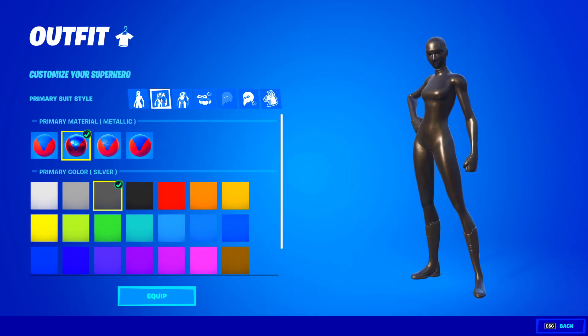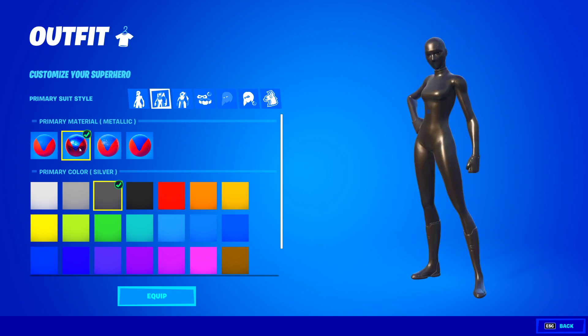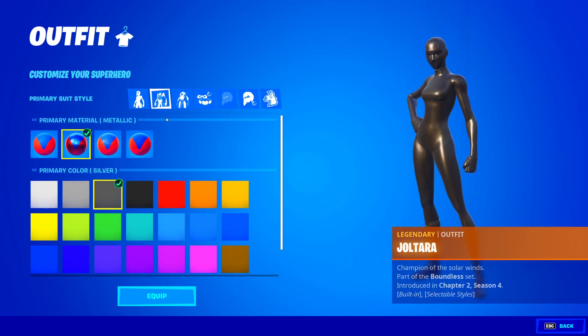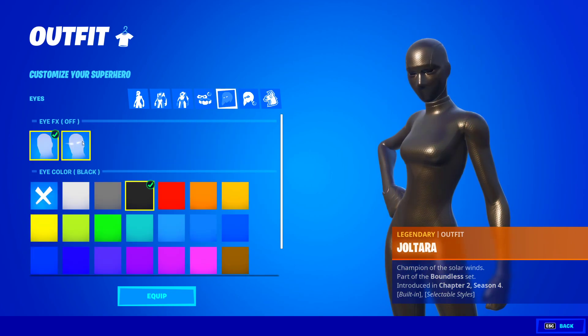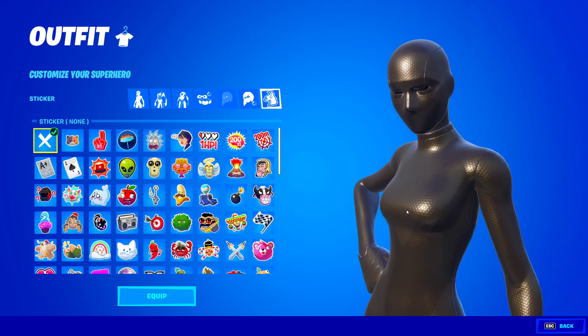Then head over to the primary suit style and put the primary material on metallic — these other options all look really weird, so make sure it's actually on metallic. And then the primary color on silver. You can't put it all black because it says 'conflicts when primary color is set to black,' so you have to have it on silver. Then for the secondary suit style, you want your secondary material on metallic and your secondary color on silver also. For the accessories, you can just put those in black — it's completely up to you. And that's how you get the black superhero style.